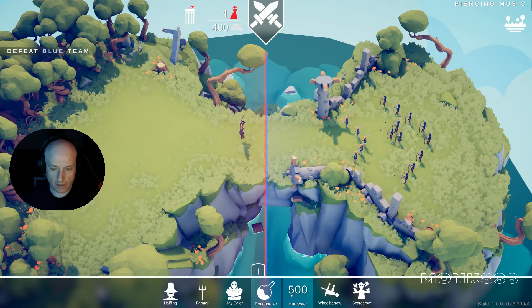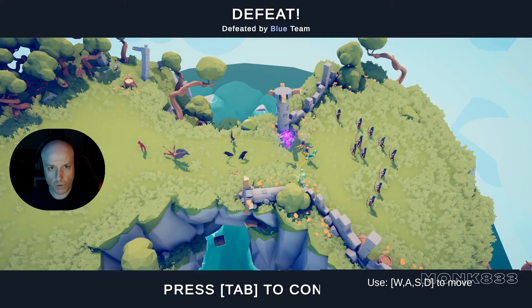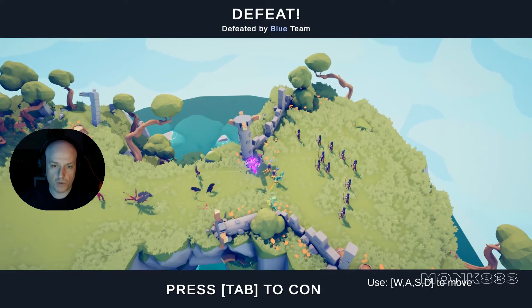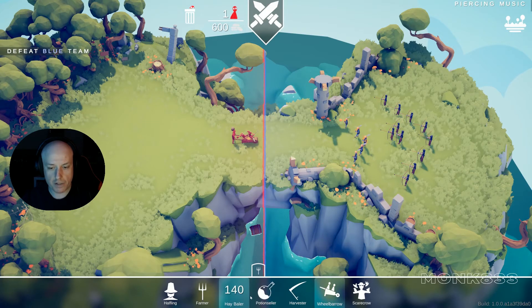Hay builder. Now I would say potion, and we have 60 for one guy. Let's check what the scarecrow is doing. Oh! What — already? I see — guys with bows! Did that. All right, we need something then. Wheelbarrow. We don't have anything for far — 600 left.